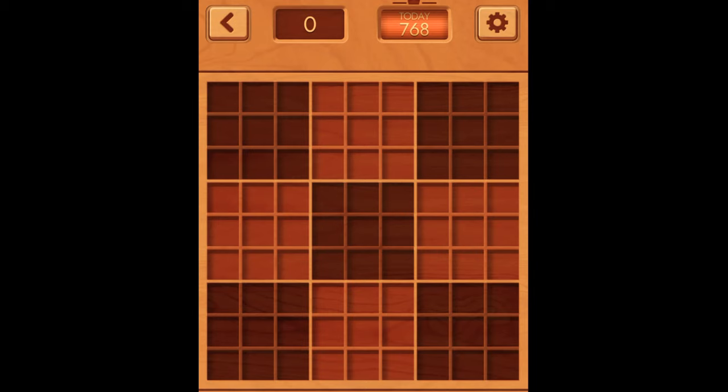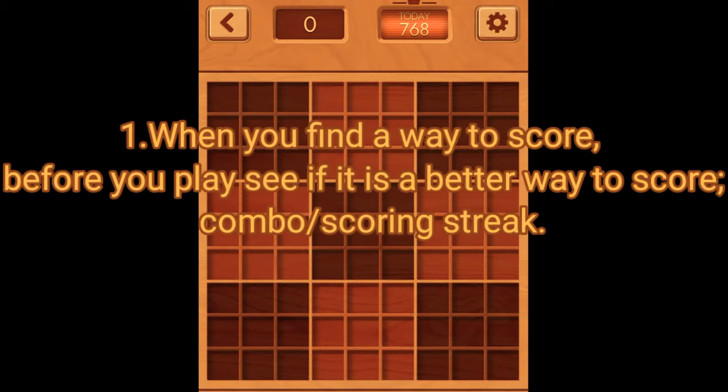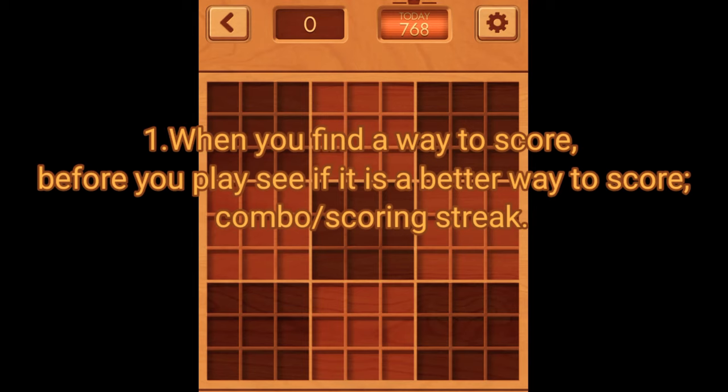Rule number one: I know that everybody wants to get a high score, but when you see a score opportunity, always try to see if there's a better way to score — like a combo or a way that you can chain some scores together to get a scoring streak.